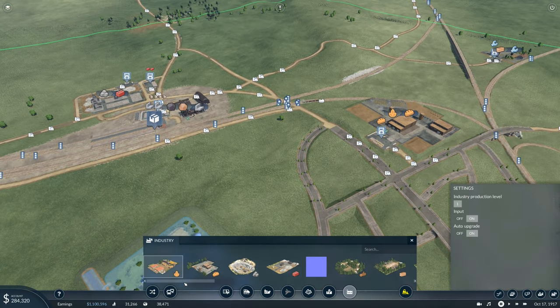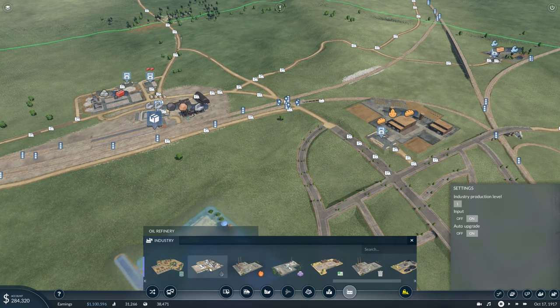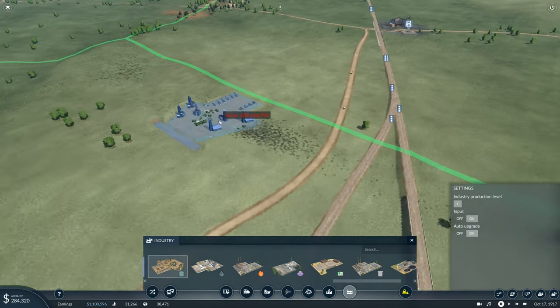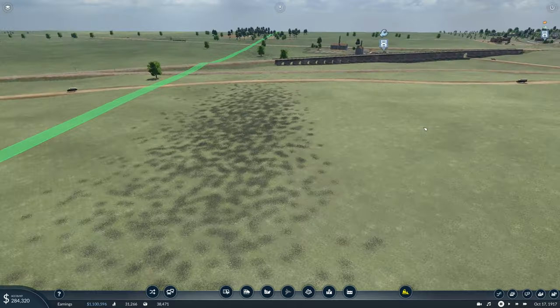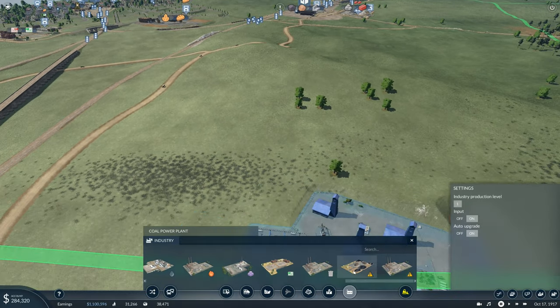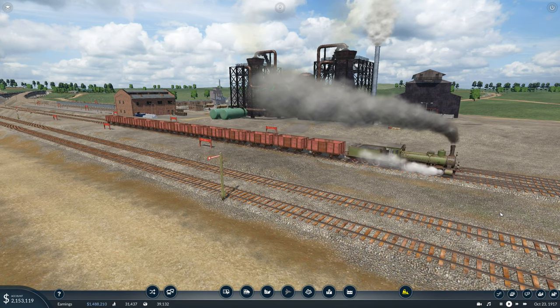I've got all of the vanilla industries to work with as well as some modded industries. In vanilla Transport Fever 2 industries spawn randomly all over the map, but in this series we're actually allowed to place industries using the sandbox tool so long as where they're placed meets specific criteria. For example, oil wells must be placed on ground with black spots. With that said, it's practically the exact same thing and the tips work just the same in vanilla.